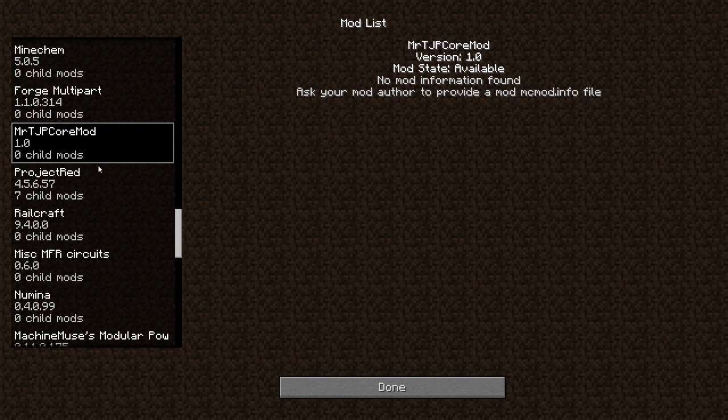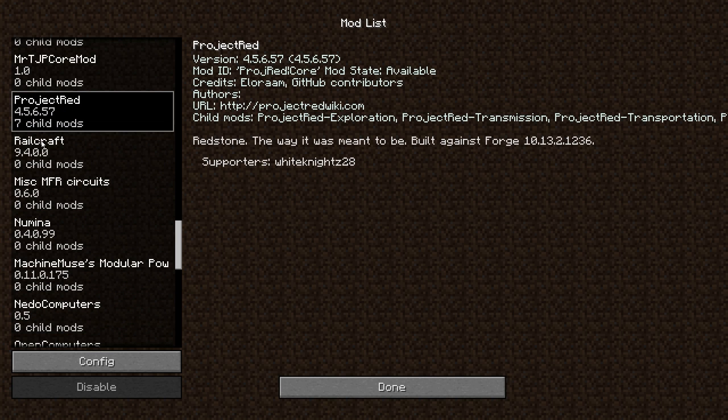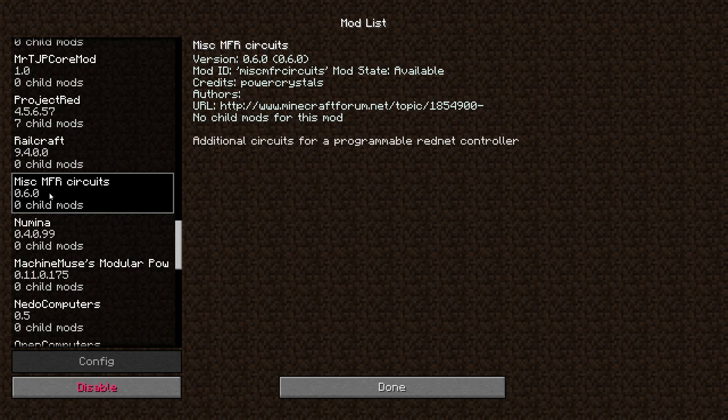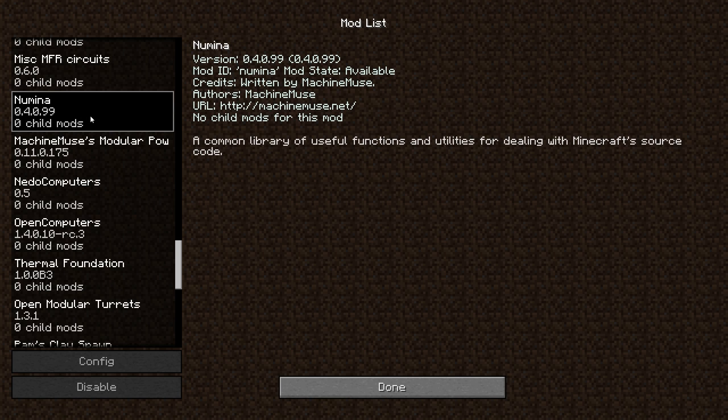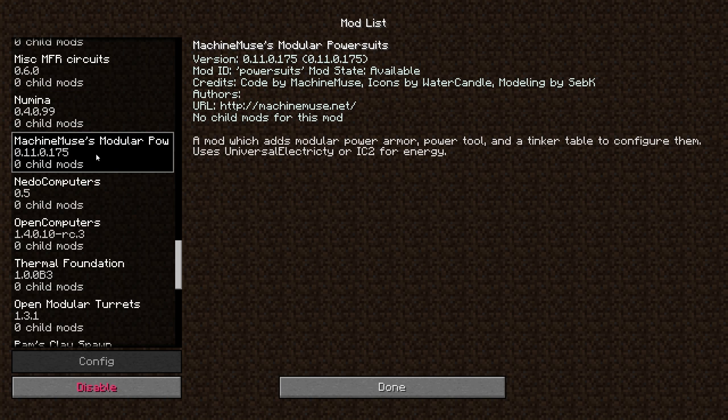Mr. TJP Core — I don't remember which mod this is a requirement for — but we've got Project Red, Railcraft, and some additional circuits for the programmable RedNet controller. Numina is one of the required mods for Modular Power Suits.